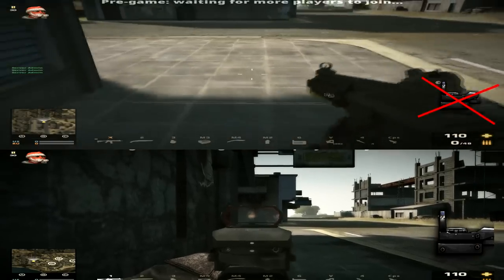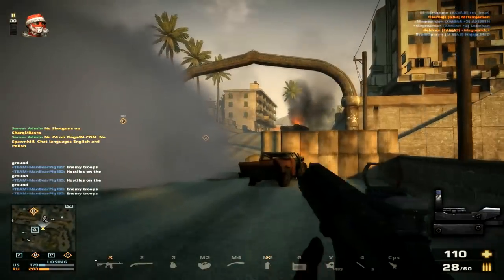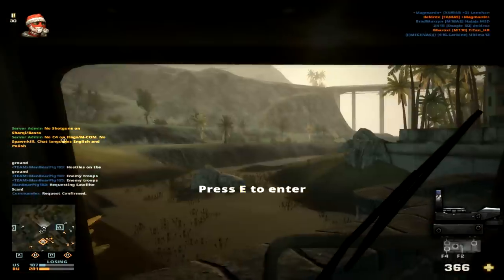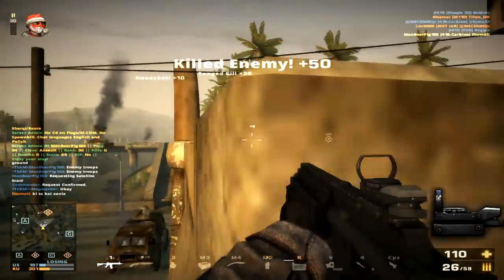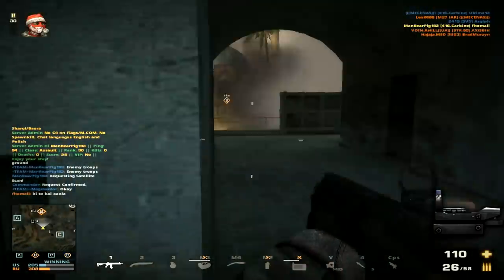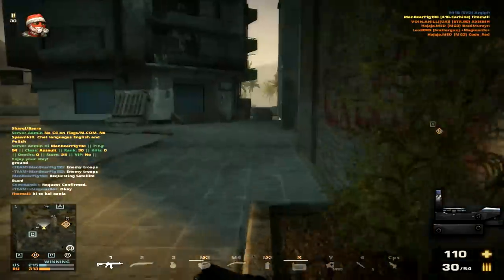Here's a quick recoil comparison between the 416 carbine with and without the stabilized stack. Without the stabilized stack the recoil is pretty hefty, going all the way from left to right. With the stabilized stack it is pretty manageable, especially at longer ranges. The gameplay you are watching now is with the stabilized stack so you can see how it performs. Using a tactical stack wouldn't be bad either for deviation control, but I personally prefer the stabilized stack on the 416 carbine.